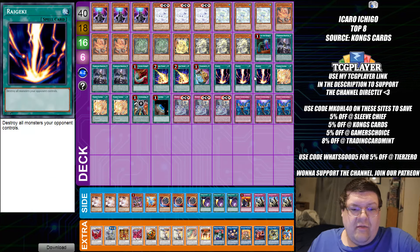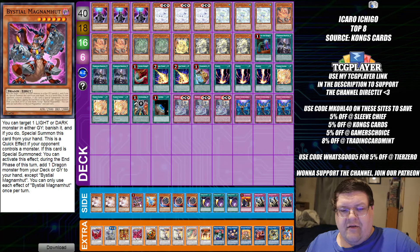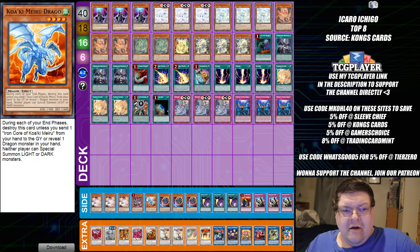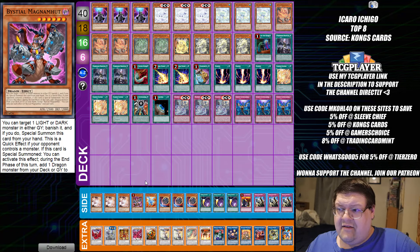We also have the Raigeki Volume in here — this is what I was talking about. This is where you're playing the Impulse. Yeah, you get locked out of light, earth, and wind, but I don't think that really matters all that much. The Magna Hut in the side deck is kind of interesting — I don't necessarily like that. But we're trying some spicier stuff, so I guess that's fine.